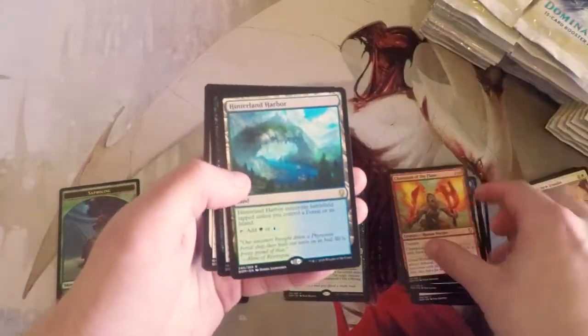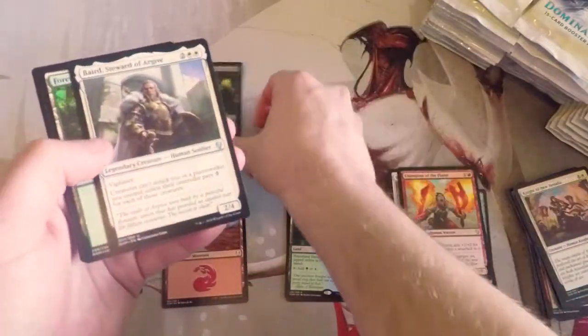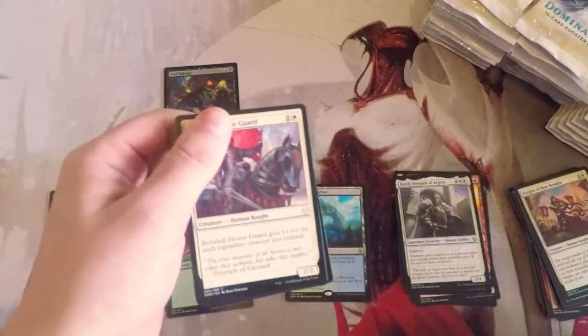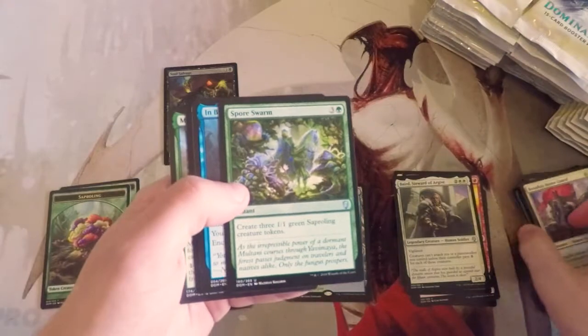There's a lot of other changes. Penderland Harbor and a foil Soul Salvage. They're adding a lot of new stuff to MTG Arena, which obviously we knew was coming — it's in beta, that's the whole idea. But there's a lot of actually really cool stuff happening. Dominaria obviously being on MTG Arena is fantastic. Multani is our first mythic!